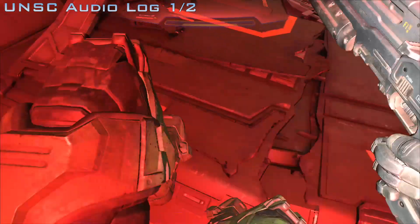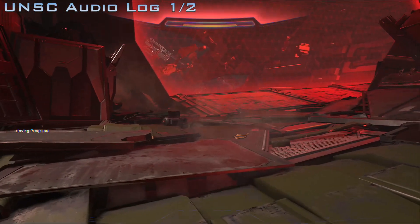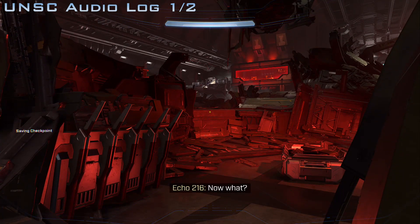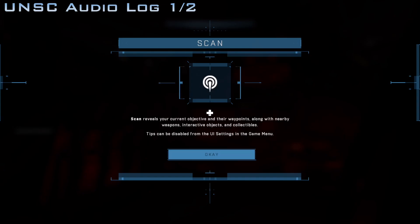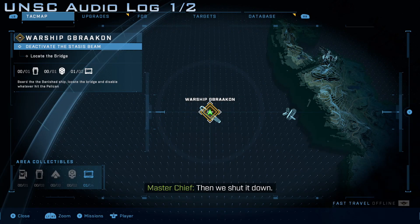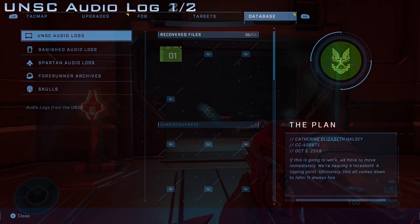Your very first UNSC log — as soon as you get done with this cutscene here, you're gonna find yourself in control of your Spartan. You're gonna be able to scan and do whatever you want, but this is the first point that you're gonna be getting it automatically. You can go into your menus, use your bumpers, go all the way over to your collectibles, and you will see that you did obtain one.